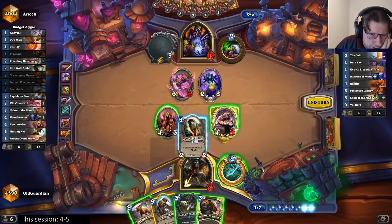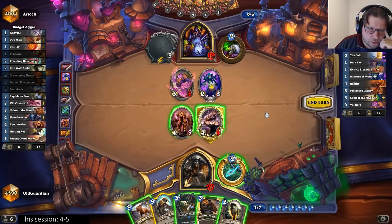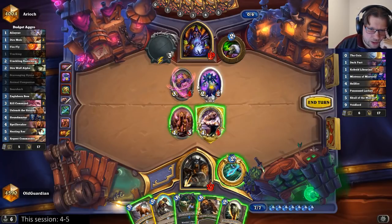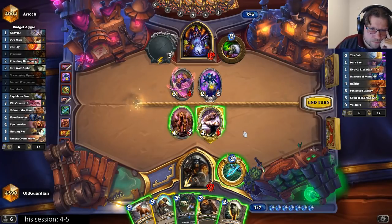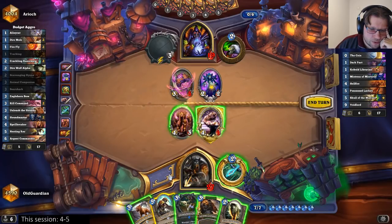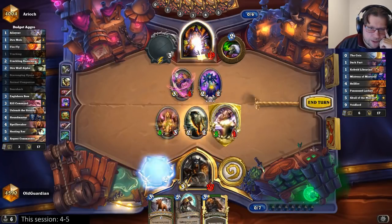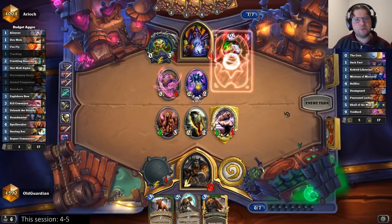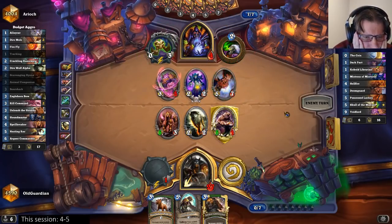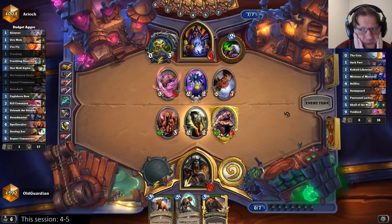But he heals 4 next turn and he gets the Demon. If he had another Pact he would have already used it on the Voidlord. This one kills this, this one kills this. If I push just 8 and play the Nesting Roc — I think I need to push as much damage here as I can. He's going to heal up to 8, potentially more. He can clear the board. I could win with a Kill Command top deck, unless he has more healing.